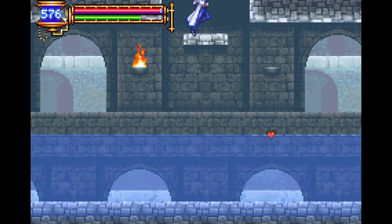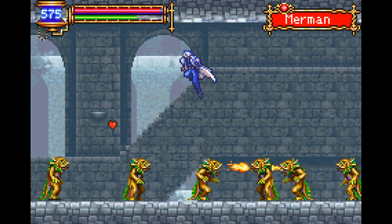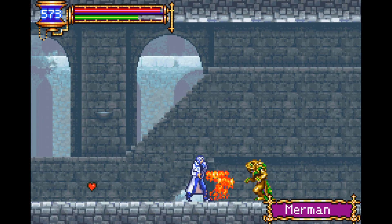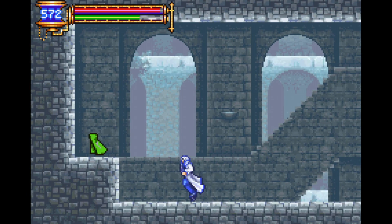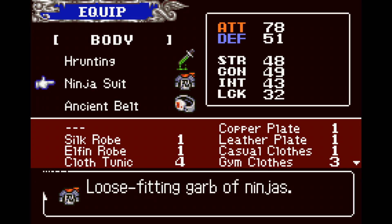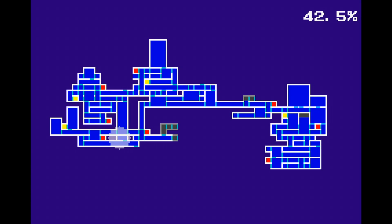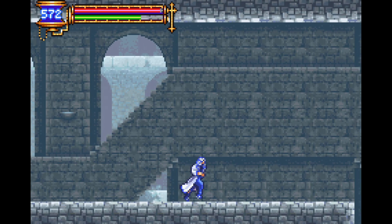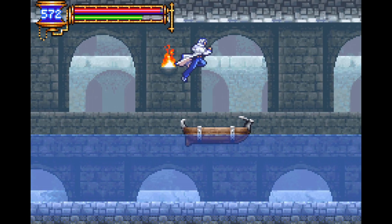This would be one of the areas I can use the Undine Soul. I already got that one — I don't think you can sell it, unlike in Bloodstained. Elfin Robe — sure? Increased defense, slightly decreased attack. I don't know, Ninja Suit still seems best. Unfortunately that also means I don't really have too much ability to progress here once again, which means back to cutting.